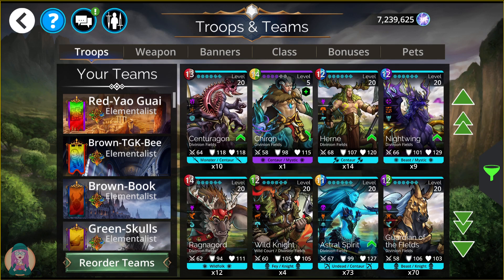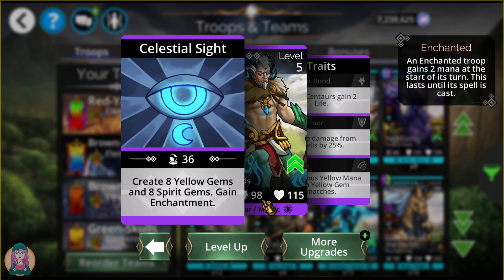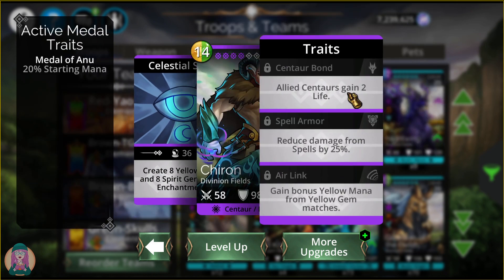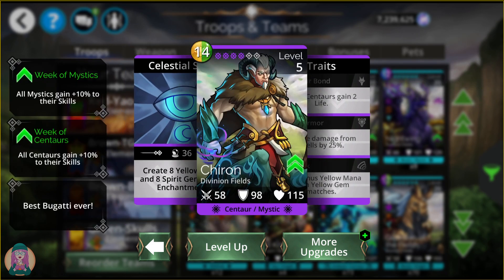Next up, the new troop — Chiron. Creates 8 yellow gems and 8 spirit gems (blue gems). If there's a lot of blue on the board, you have a chance to drain all of their mana. He enchants himself and reduces damage from spells. The Air Link gives bonus yellow mana from yellow gem matches, so it feeds right back into himself. He has good synergy with himself, and this is our glory troop — I'll show you how to get it in just a bit.